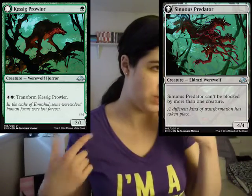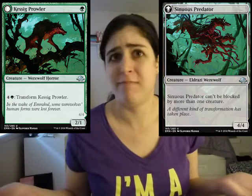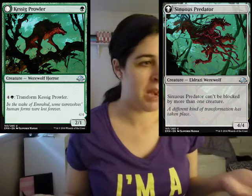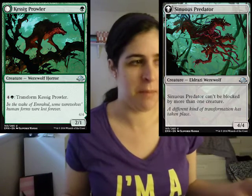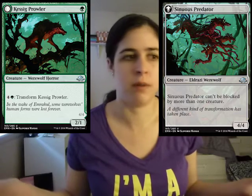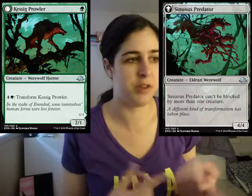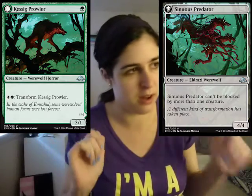Then we have Kessig Prowler, which transforms into Sinuous Predator. It's a one mana 2/1 — those are good, I like it, I'm a fan. And then for five mana you get to transform it, and it becomes a 4/4 that can't be blocked by more than one creature. This card's sweet — the fact that it starts as a one mana 2/1 is nuts, and then the other ability? Love it.